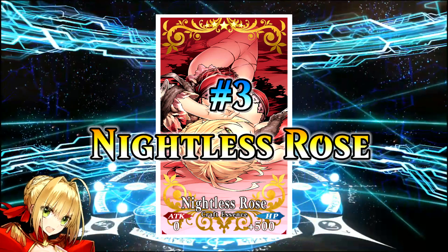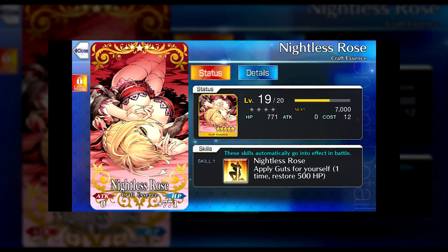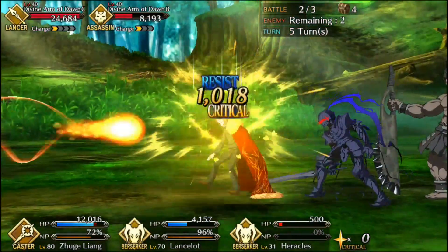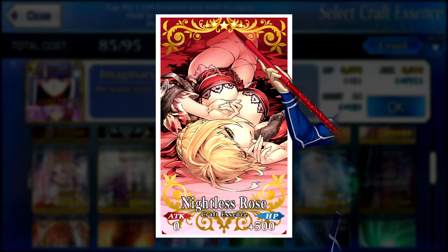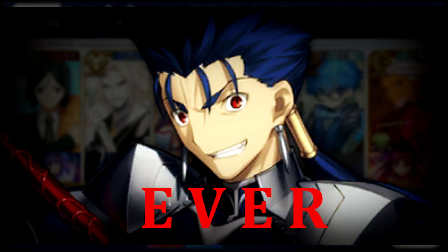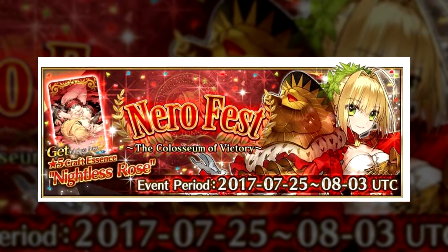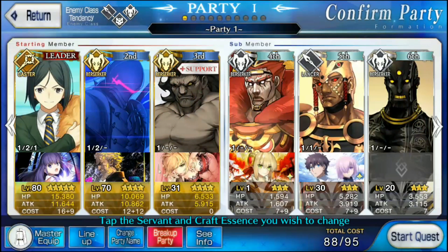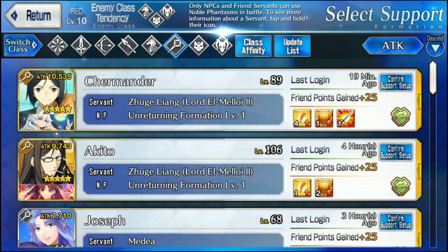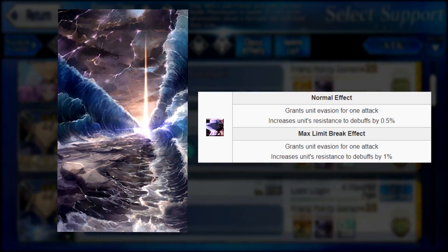Number three: Nightless Rose. At the moment, this is the only Craft Essence with this type of effect. Having a servant survive a hit that would normally kill them is very useful. Stick this on Lancelot and wreck all the faces. Put this on Cu Chulainn and he'll never, ever, ever die. Sadly, this Craft Essence is linked to Nero Fest and that is the only way to get it — it would be higher on the list if not for that. Still, if you see this on a support servant, you'll know they'll survive anything you throw at them. The closest Craft Essence that gives a similar effect would be Parted Seize — it applies a one-time use of Evade, so while not the same buff, it's still pretty useful.